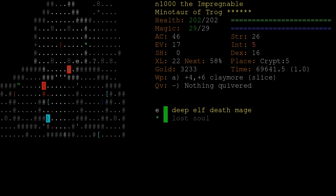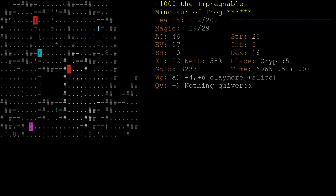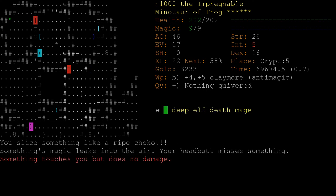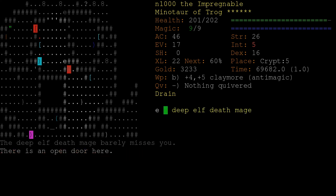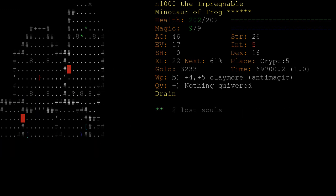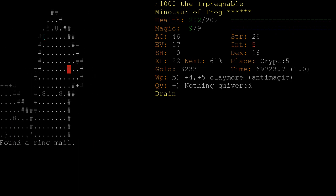Got a lich and a death mage - the lich has gone invisible. We'll wait for the door to open. We started swinging at it and killed the lich. That's a dangerous fight - I don't like to be fighting liches that I can't see. I don't like to fight anything I can't see, but really liches. An ancient lich is even worse than a lich.